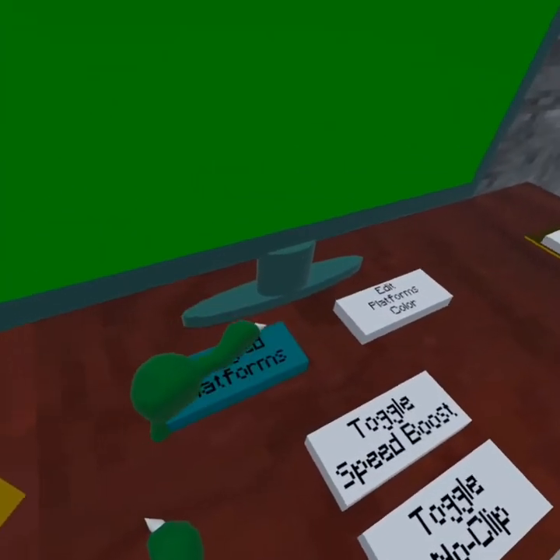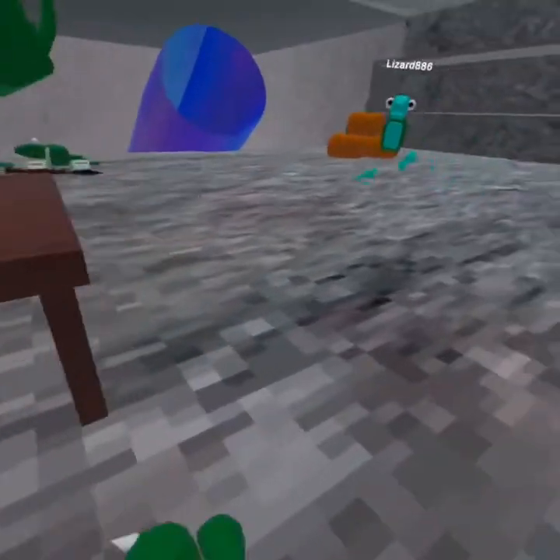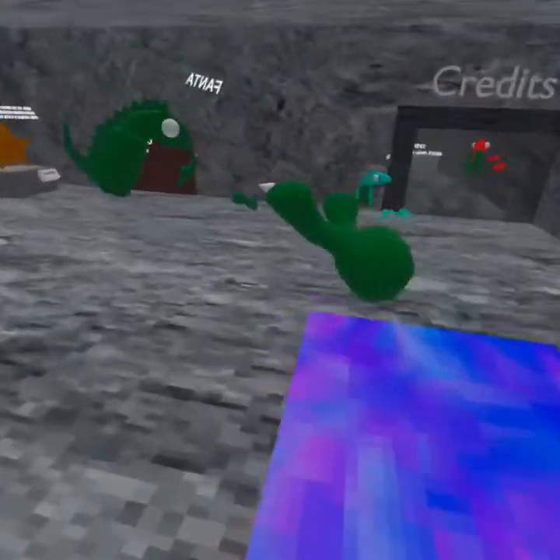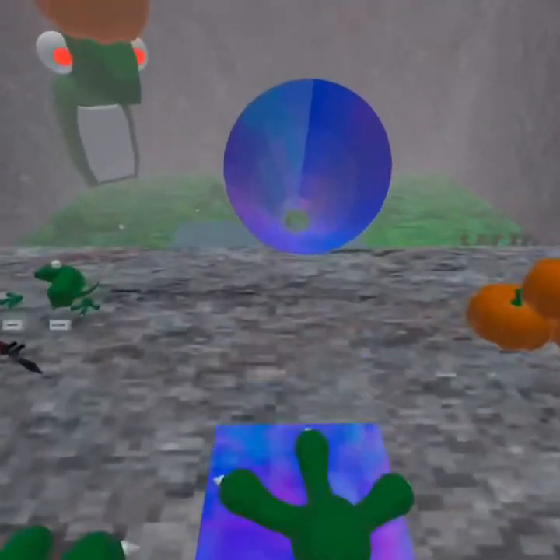First up we're gonna do platforms — toggle platforms. You just click it, it's really simple. When you hold down the grid line it spawns a platform. You don't actually stick to the platforms, but it spawns a platform. They're electric — it's pretty cool.